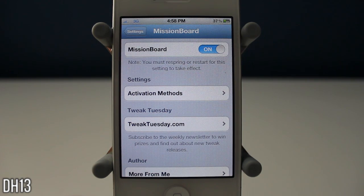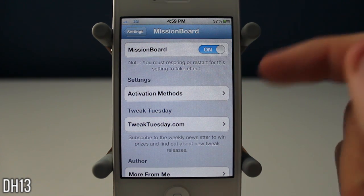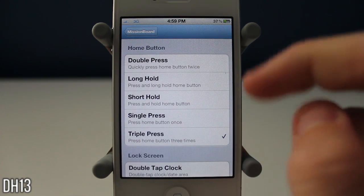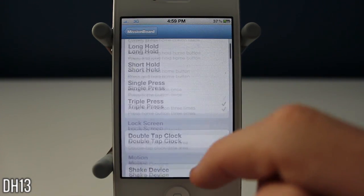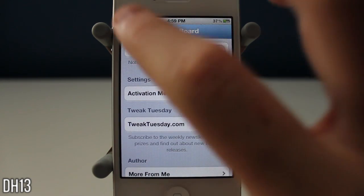You can enable it, disable it, and then you can choose how to activate it. You guys may be wondering what this is — basically it's kind of a replacement for the task switcher. You guys know the default one: when you double press the home button you can scroll through the current apps you have open.